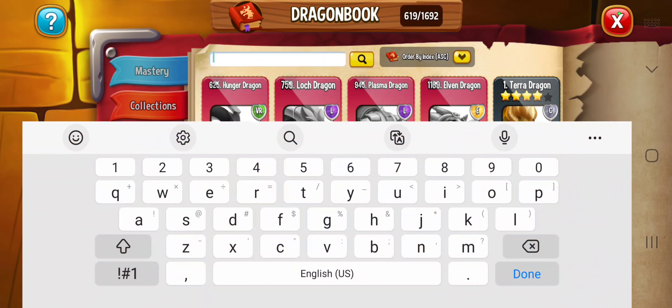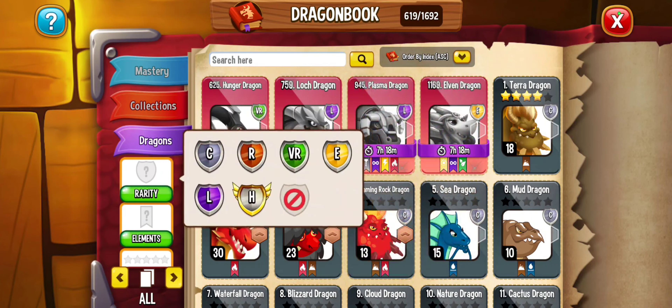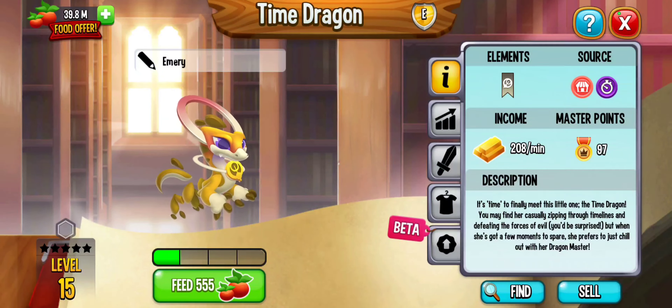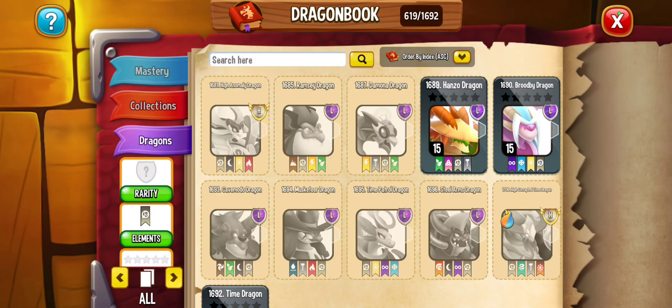Next, you are going to need the Time Dragon, which you can just buy in the shop for 25 million gold. Fairly cheap.